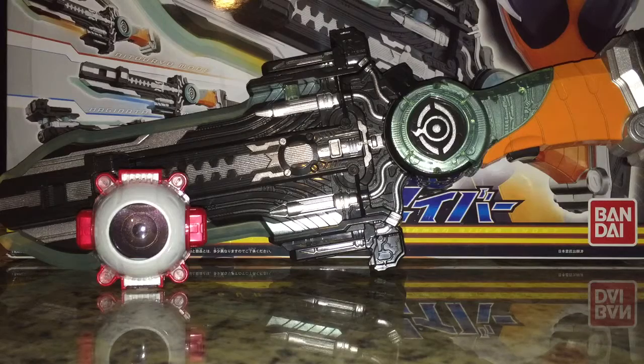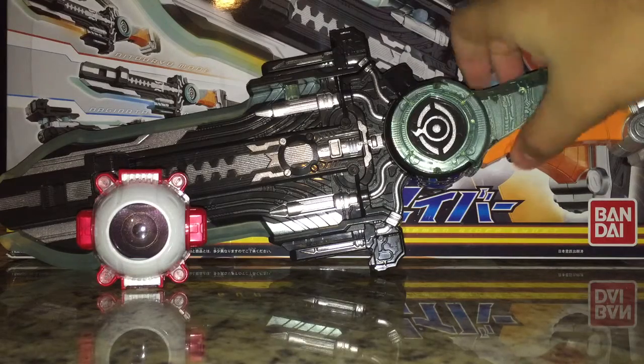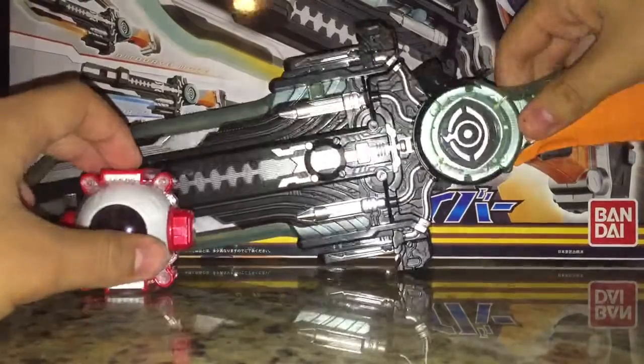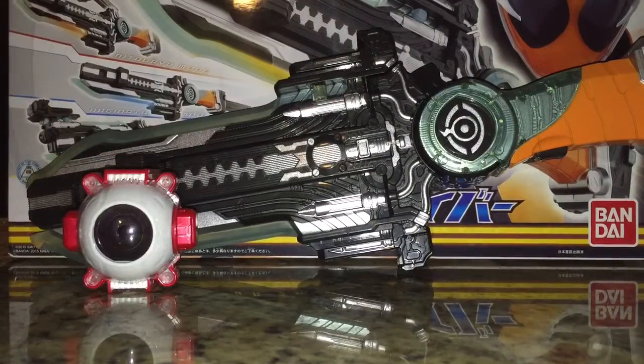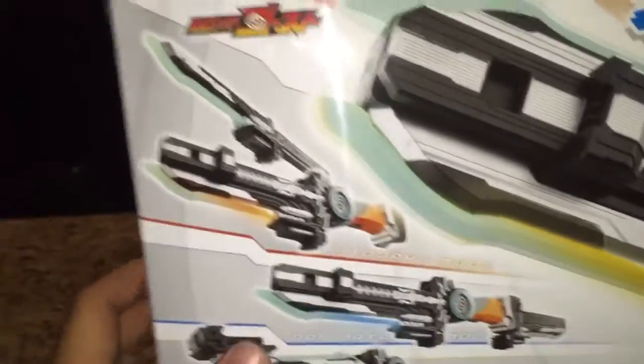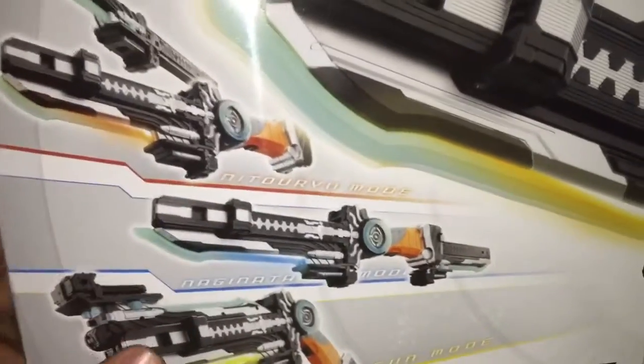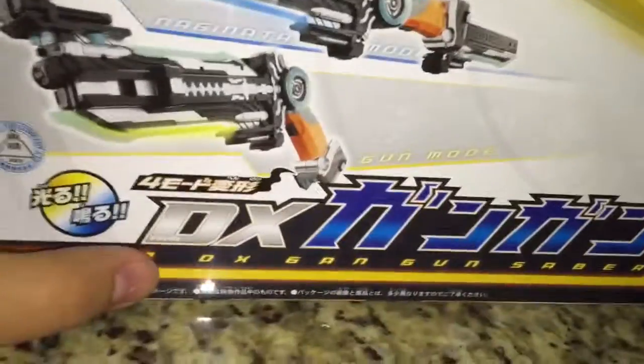So we'll take a look at the box. We have a picture of Kamen Rider Ghost with the Gamgan Saber in Blade mode. On this side we have it in Nitoru mode — the Dual Wield mode — Naginata mode, the Twin Blade mode, and the Gun mode.